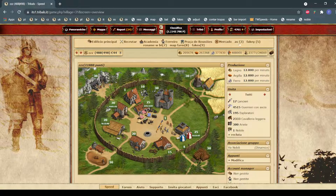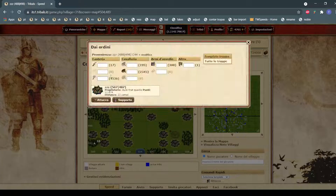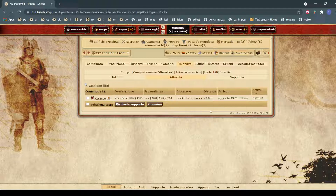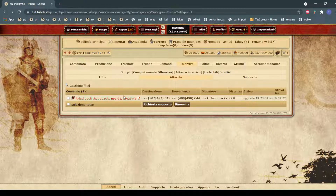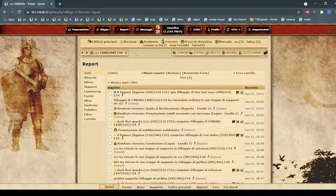Next, following my fast access bar, I have the rename-with-back-time script. For example, I'll attack myself here with rams. When I go to the incoming attack, normally you would rename it manually, but I just click 7 or click the script, and it will rename it with the back time calculated automatically, as you can see here.